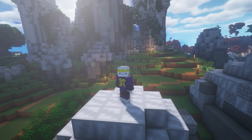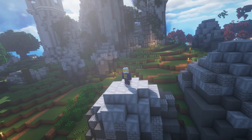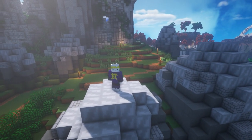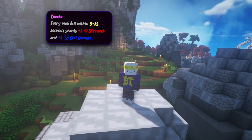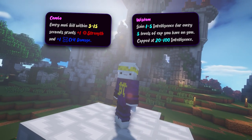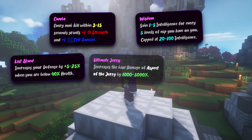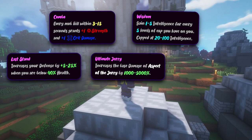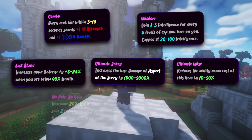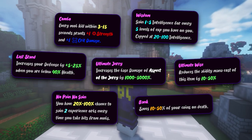Now let's get to the newly implemented ultimate enchantments. There can only be one on each item at the same time and they can't be altered or changed, making them something to really think about before applying. Here are the ultimate enchantments added with the update: Combo, which grants you strength and crit damage for every kill in the last few seconds; Wisdom, which gives you a large amount of intelligence per XP level; Last Stand, which grants defense when you fall below 40% health; Ultimate Jerry, which boosts the base damage of the Aspect of the Jerry; Ultimate Wise, which reduces the mana cost of the item it's applied to; No Pain No Gain, which gives more XP for killing mobs; and lastly Bank, which saves more money if you die without a Piggy Bank.